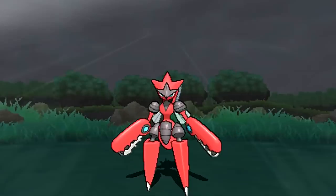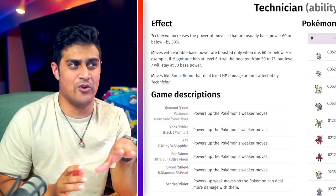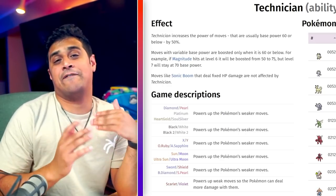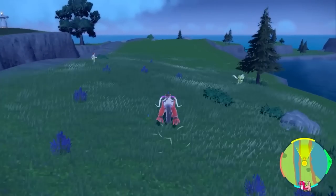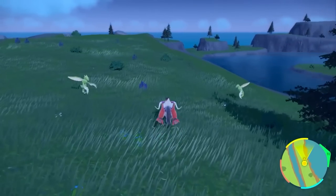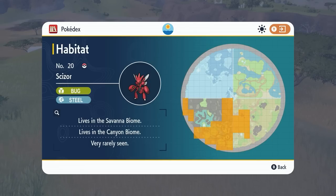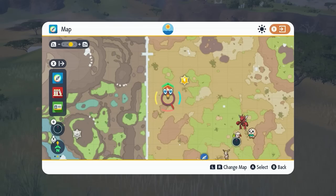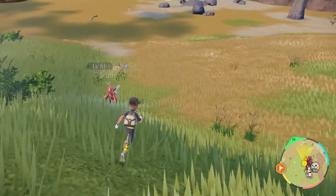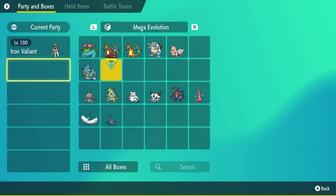Next up is Mega Scizor, a great looking Mega with the ability Technician, which increases the power of moves with 60 base power or less by 50%. Typically you'd catch a Scyther in the base game near Lake Kassaroya and evolve it with a Metal Coat into Scizor. However, in the Indigo Disc DLC you can find wild Scizors running around in the Canyon biome and sometimes in the Savannah biome. Simply grab one and throw it onto your team so you can Mega Evolve it in the next game.